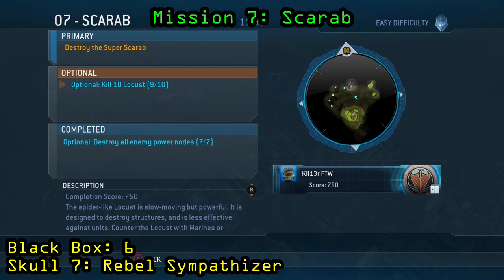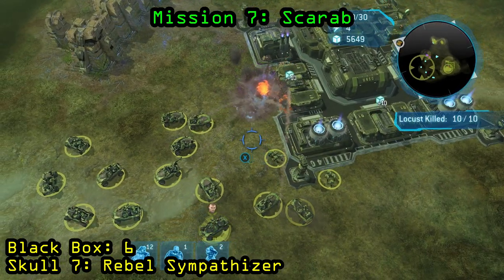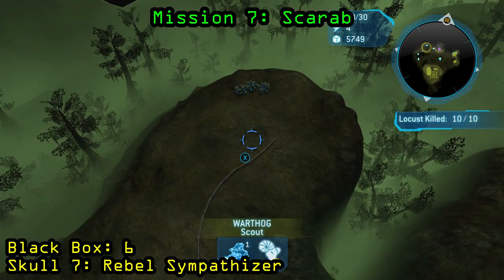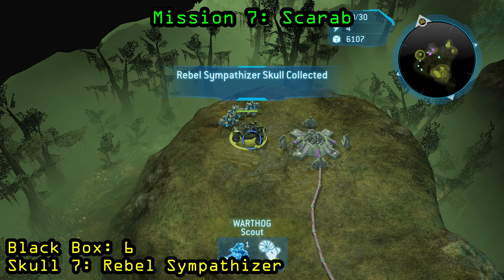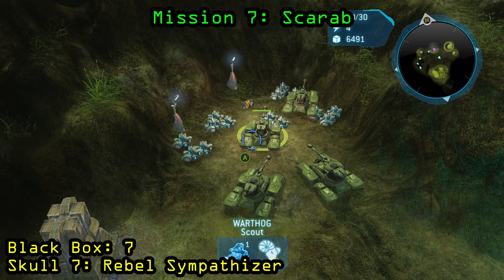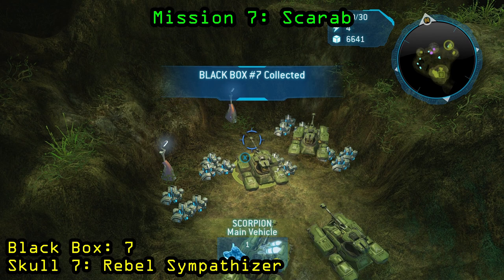Now we are on Mission 7, Scarab. The optional objective you need to complete is killing 10 locusts. They are found around the map but also intermittently spawn, so don't end the mission until you've killed all 10. Once you've killed the 10th and final one, the skull will spawn in the northwestern most corner of the map — go ahead and send a unit over there to pick up the Rebel Sympathizer Skull. For the black box, it is in the opposite corner of the map, the northeastern corner — just send your units over there to pick it up.